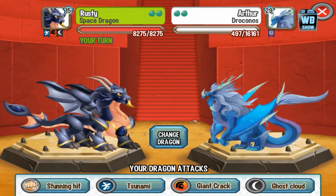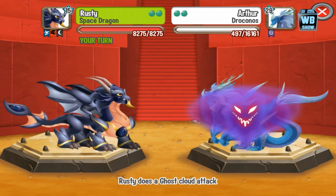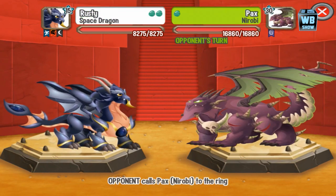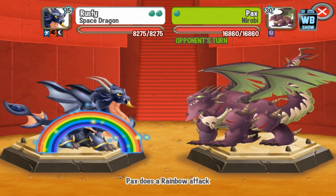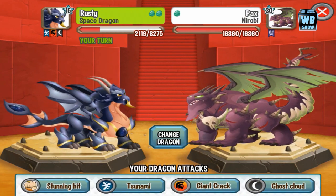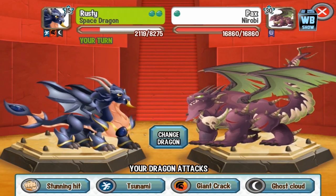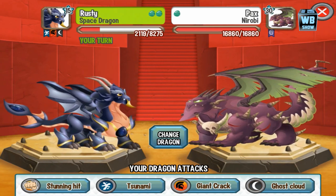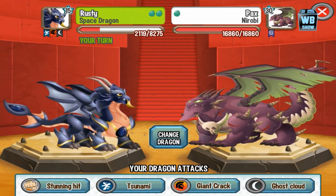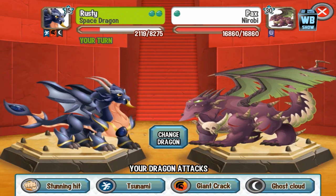All right, space dragon — we're gonna check out his Ghost Cloud animation. He uses his tail to beam down at the enemy. I'm not sure what the gemstone on his chest and tail represents — it might be onyx, I'm really not sure.